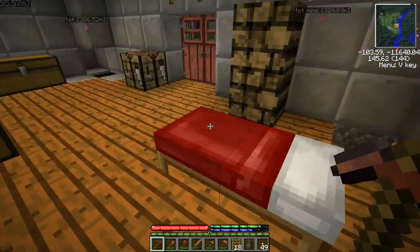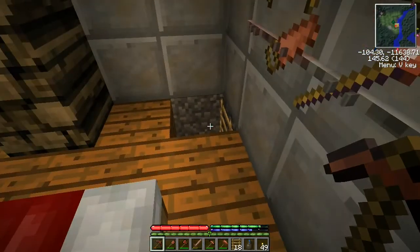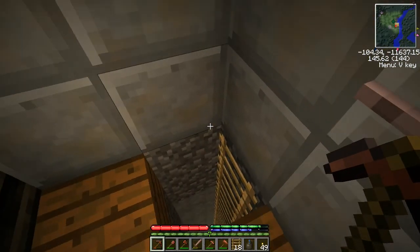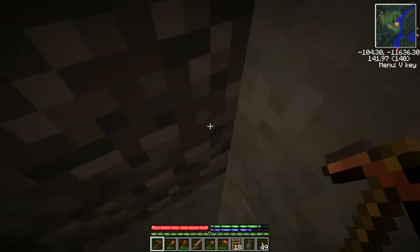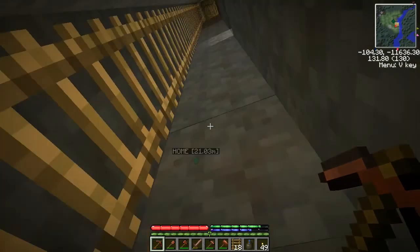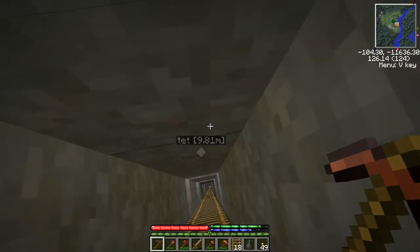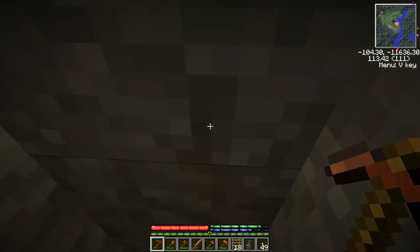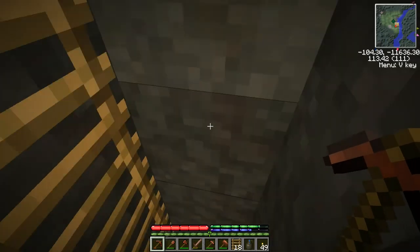Between us and bedrock there's typically a layer of dirt, and then Terra Firma Craft generates three different layers of rock as we go down. The first layer of rock is slate — you can see that here. As we go down to around level 100 or 110, we get into the second layer of rock — you can see the difference between the slate and the one below, which is phyllite.